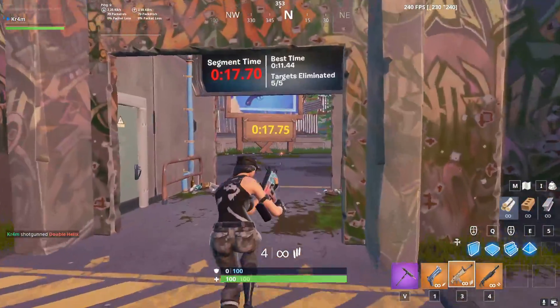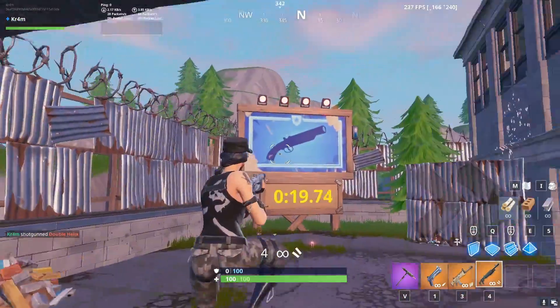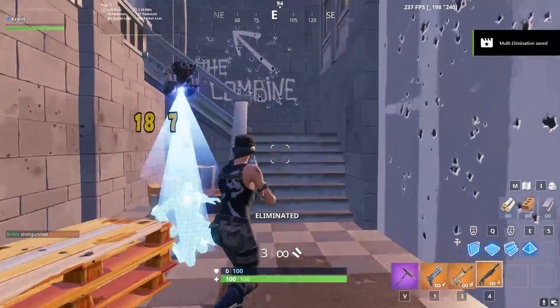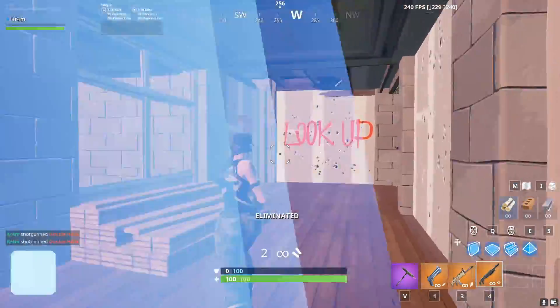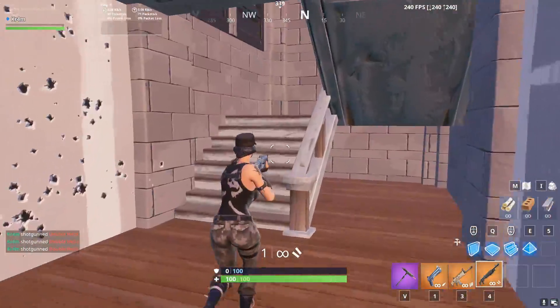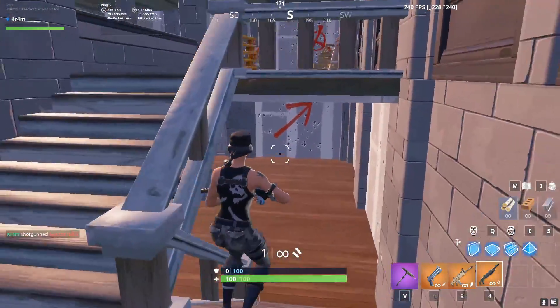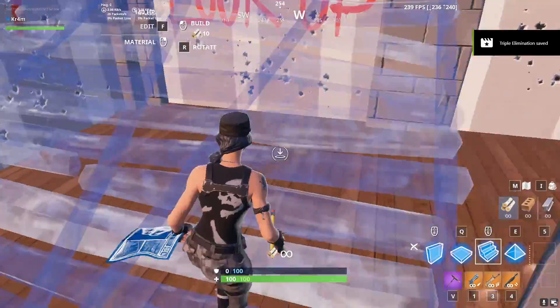After the first area, you'll come to the second area where you want to take out your shotgun. There'll be a bot spawn here, one up here, and then one over here. I recommend instead of climbing up the stairs, you can just build up here, which I think is quicker.